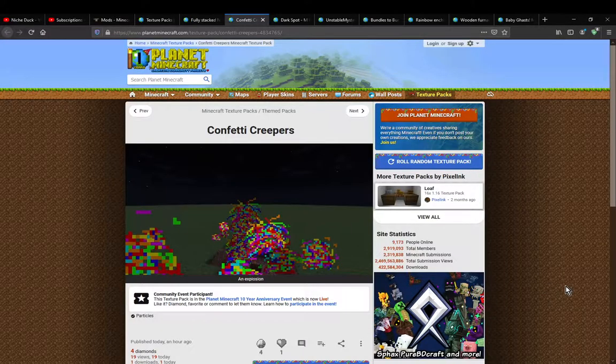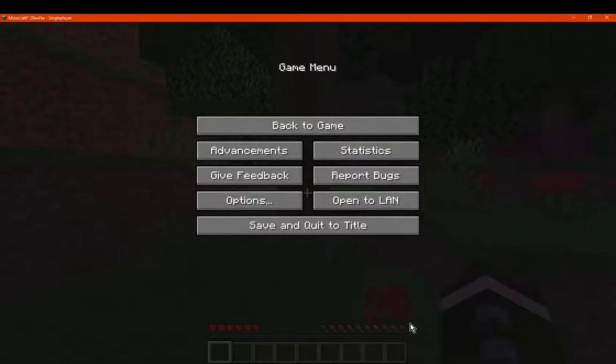Hello everyone, welcome to another Racer Pack overview, this time on Confetti Creepers. Racer Pack simply changes the explosion to confetti.